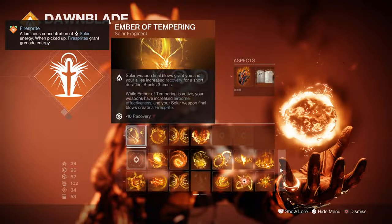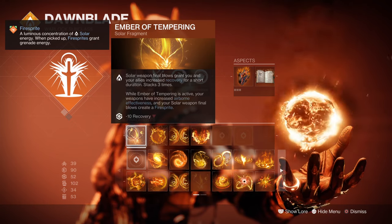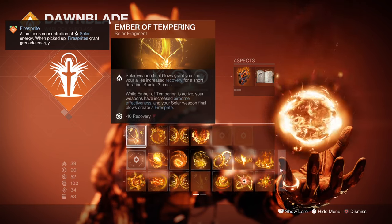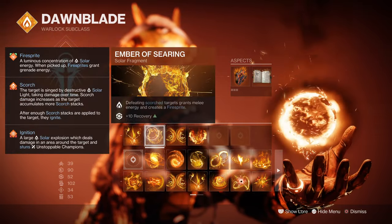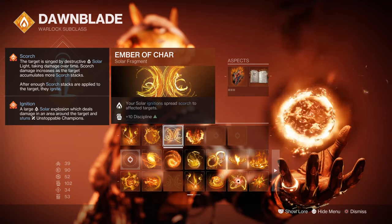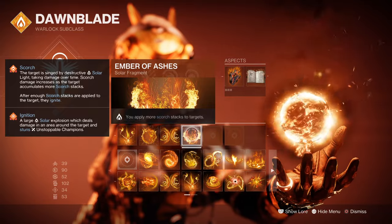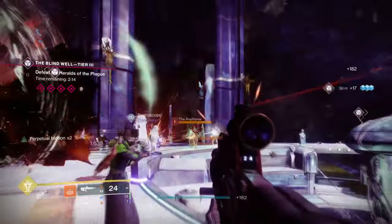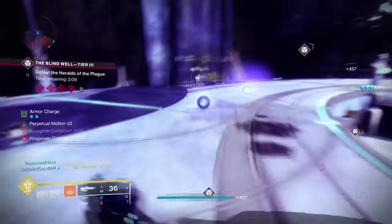For Fragments: Ember of Tempering, where Solar Weapon Final Blows grant you and allies increased recovery for a short duration and also grant Fire Sprites. Ember of Searing, where defeating Scorched targets grants melee energy and creates Fire Sprites. Ember of Char, where ignitions spread Scorch to affected targets. And Ember of Ashes, where you apply more Scorch stacks to targets. For a simple setup designed around Scorch and Ignitions, the following Fragment combos will allow you to retain high usage of the effect as long as possible.